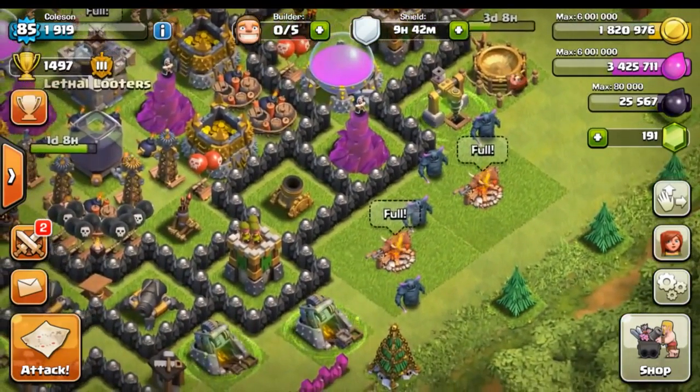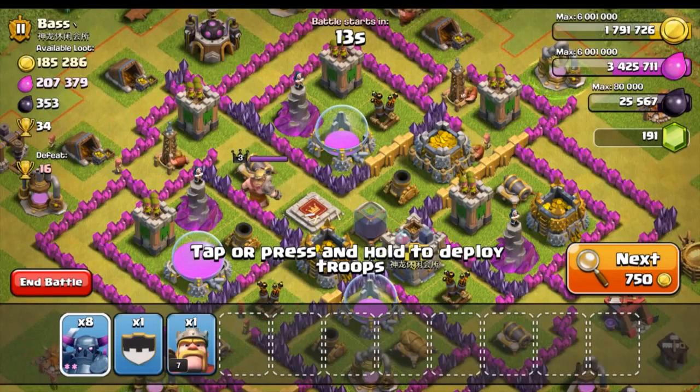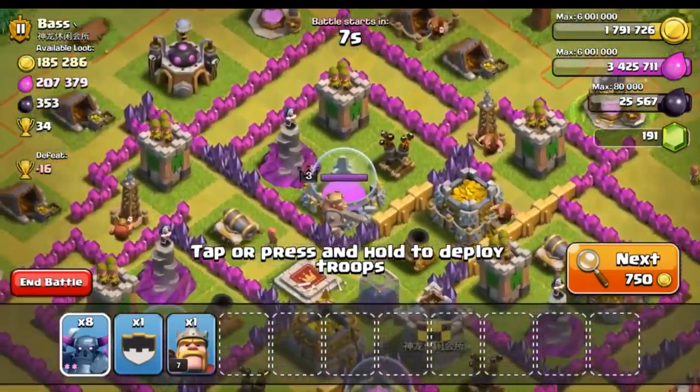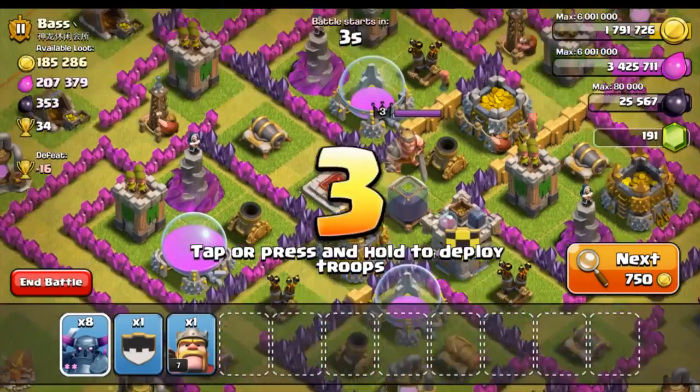Unfortunately we are not gonna be able to take any spells on this raid because our spell factory is upgrading and that's gonna take another three days. But that's okay because we are getting the jump spell, which is really gonna help out our go-wipe raids in wars. So I'm gonna go ahead and find a raid.